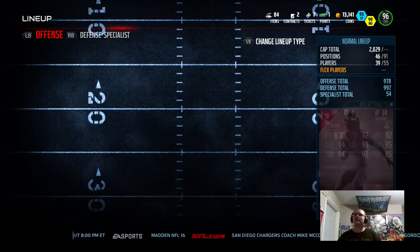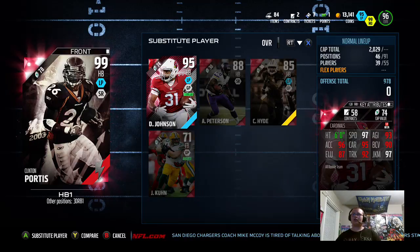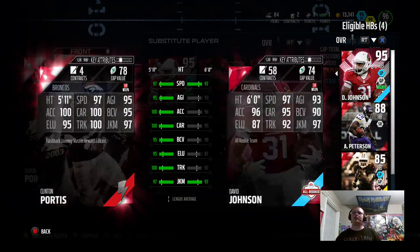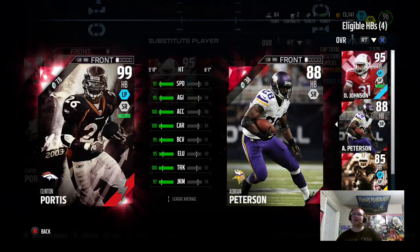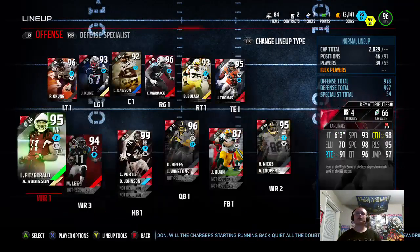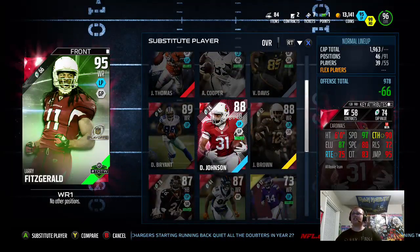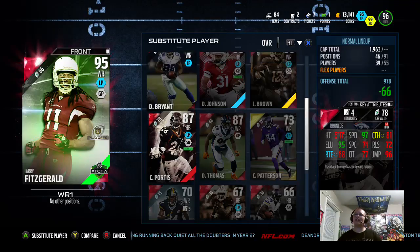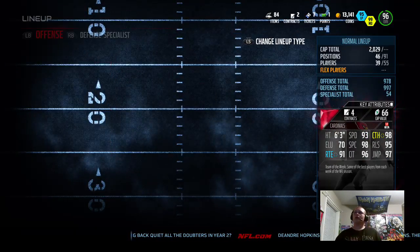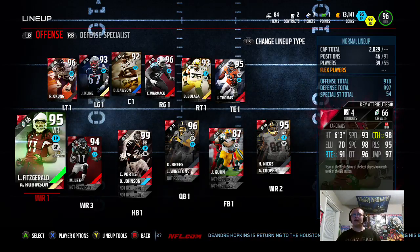That was Clinton Portis' gameplay — this guy is the real deal. There are his stats: 97 speed, 95 agility, 100 in acceleration, carrying, and trucking with a 97 juke. That's how he compares to David Johnson, AP, and Carlos Hyde. As a receiver, Portis is an 87 receiver — David Johnson is a better receiver, 81 catch for Clinton Portis, not awful. We have 13,000 coins, a little more, and we have Hunter Henry — I'll do a gameplay for that one. Until next time, this is Dozer03 signing out. Xbox, stop broadcast.